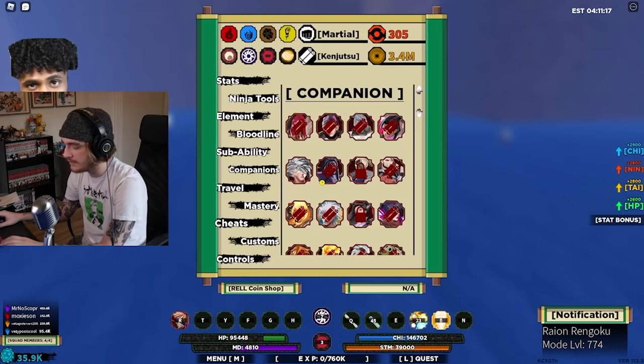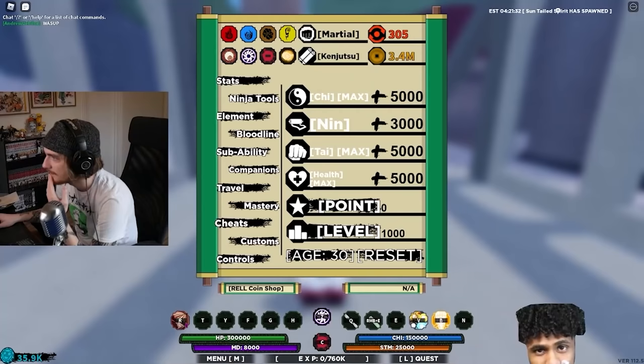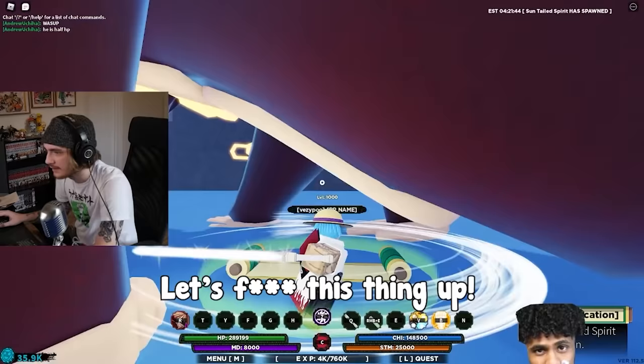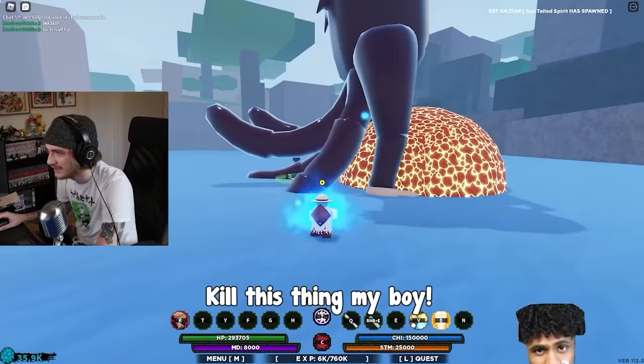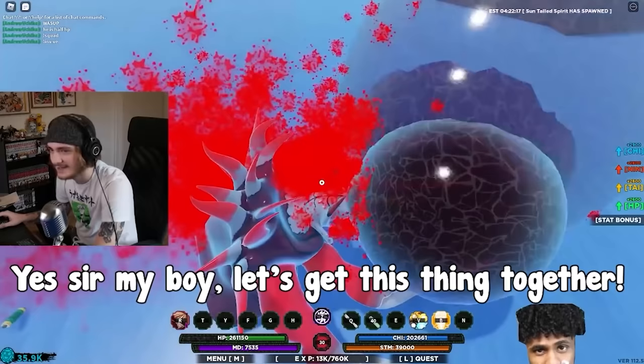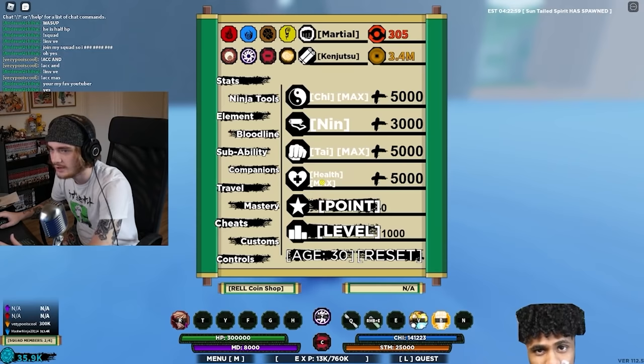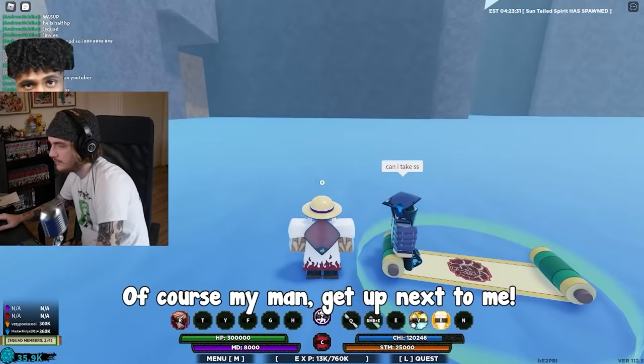Thank you guys for the help — I'm gonna go try to get the four tails. If I get it I will put the code in for you guys to come get it too. I'm trying to teleport to it — can the teleport button pop up? Yes sir, kill this thing! My boy, let's get this together. Do you care if I give the code out to my viewers? Yeah, go ahead!